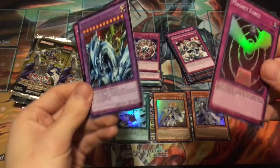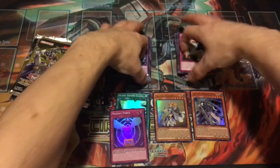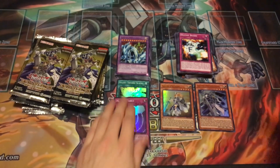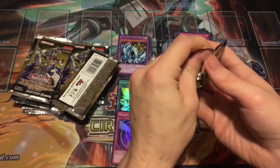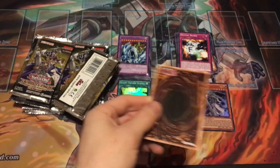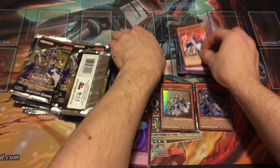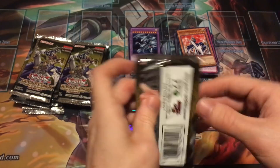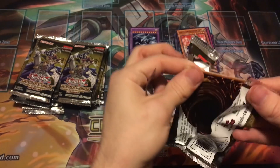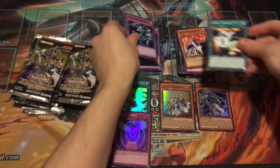Magnet Force — super rare! Dragon Master Knight — rare! Pretty good holos. Blue-Eyes Ultimate Dragon again — one of the better rares to get.